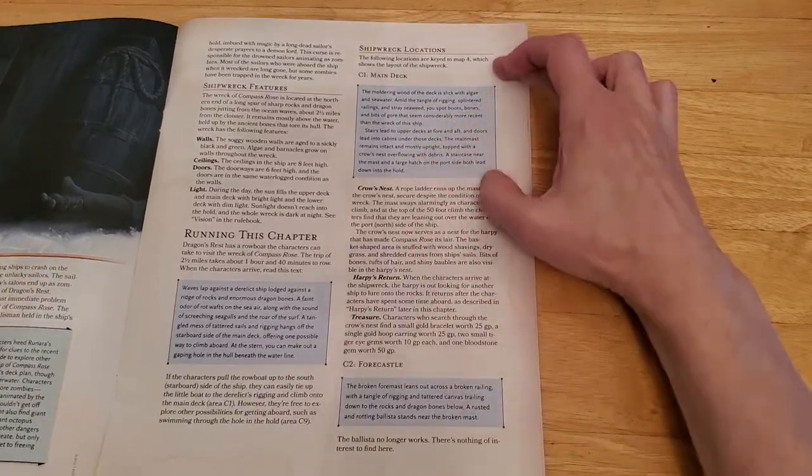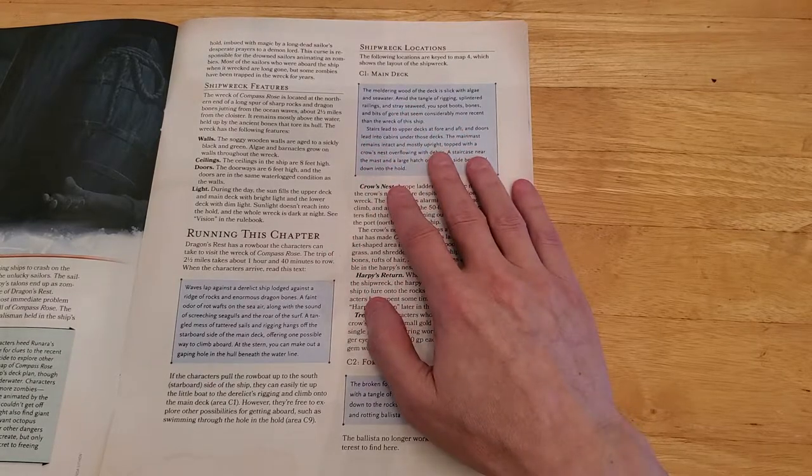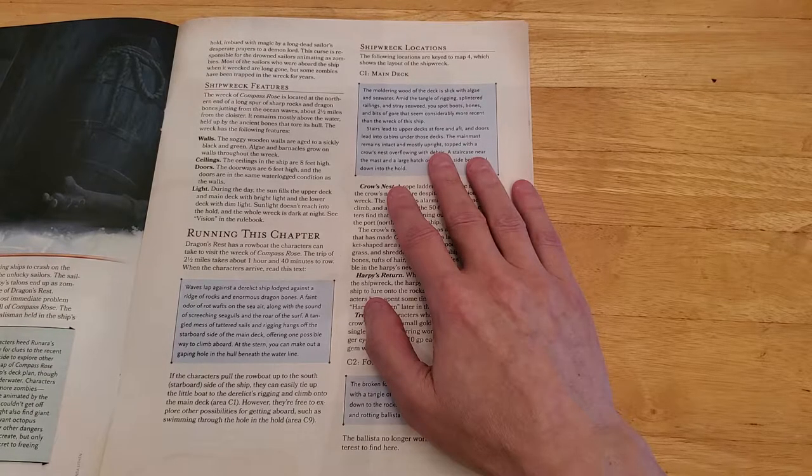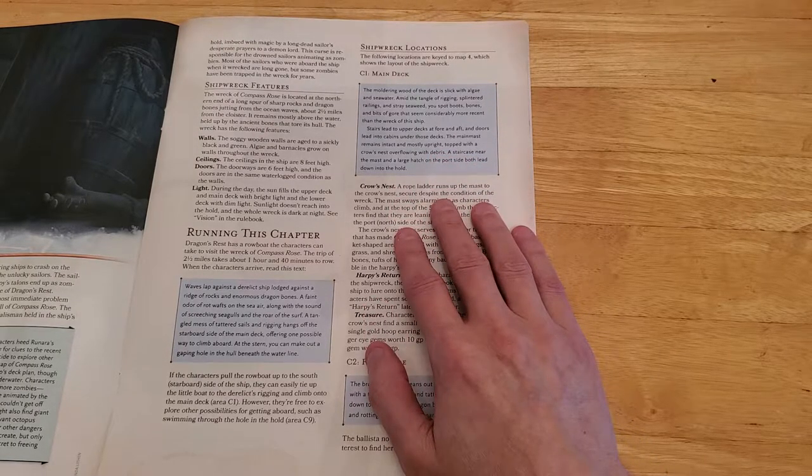C1, Main Deck. Read this when they arrive: 'The moldering wood of the deck is slick with algae and seawater. Amid the tangle of rigging, splintered railing, and stray seaweed, you spot boots, bones, and bits of gore that seem considerably more recent than the wreck of this ship. Stairs lead to upper decks at fore and aft, and doors lead into cabins under those decks. The main mast remains intact and mostly upright, topped with a crow's nest overflowing with debris. A staircase nearer the mast and a large hatch on the port side both lead down into the hold.'